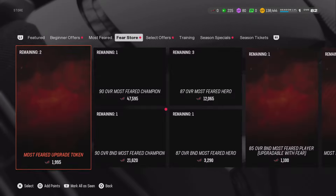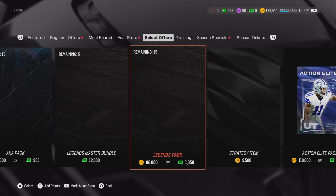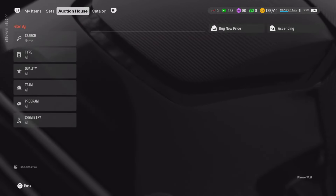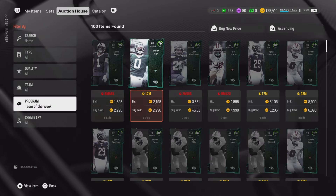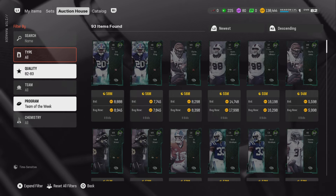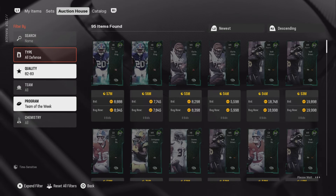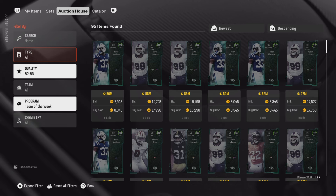After that, we're going to check what's coming out of these Team of the Week packs. It's 70,000 coins for this pack and it gives you 2 82-plus overall Team of the Weeks. So knowing that, we're going to go to the auction house, go to Program and Team of the Week. We know these packs are giving out 82-plus cards, so we'll filter to 82-83 and check the listings — some are at 58 minutes, let's see if any are at 59.